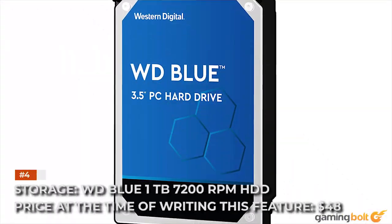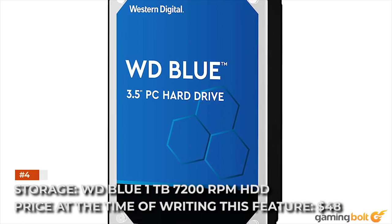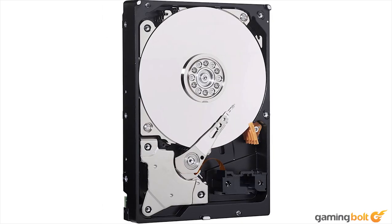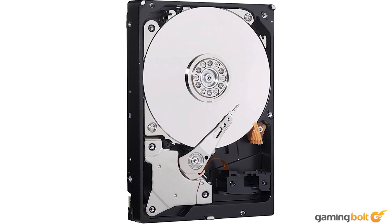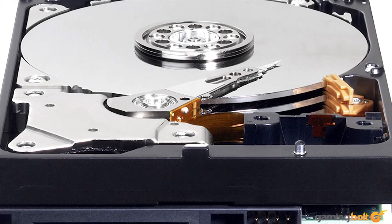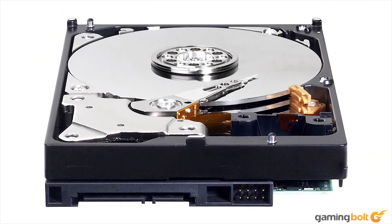Storage: Western Digital Blue 1TB 7200RPM Hard Drive, priced at $48. For standard builds, we'd recommend plugging in a 128GB SSD alongside your hard drive for a zippier overall experience. The PS4 Pro doesn't have an SSD, however, so it would be redundant for our Pro-equivalent build to include one. There's nothing exceptional about the Western Digital Blue — 1TB of storage matches the PS4 Pro, and at 7200RPM you get reasonable read-write times.